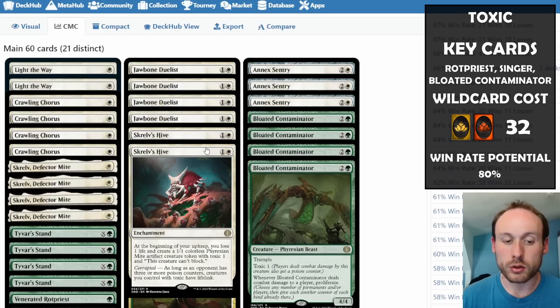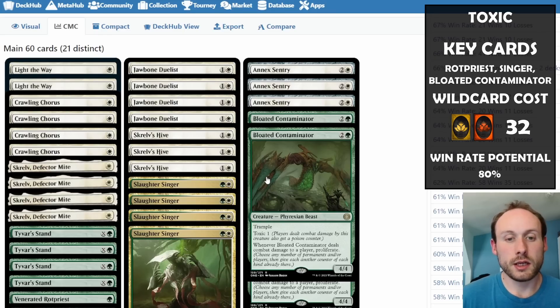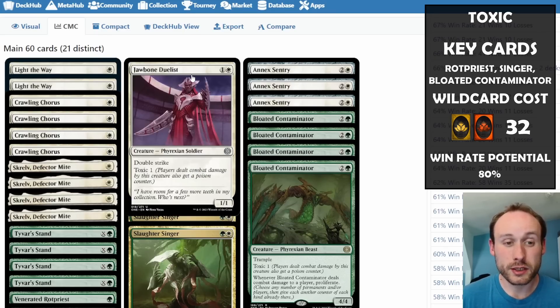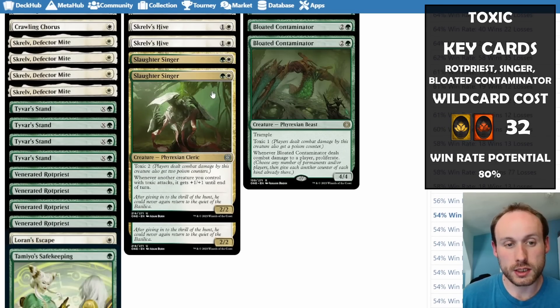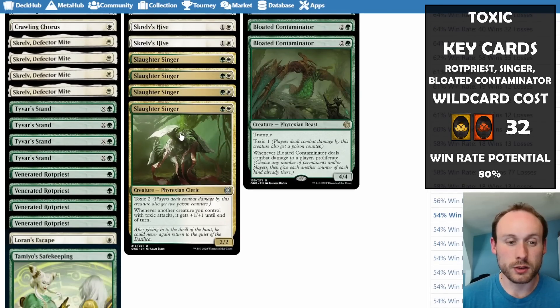That lifelink is potentially great against mono red, which usually won't block — you should be able to get three poison counters on them relatively easily. The Jawbone Duelist has double strike and toxic one, effectively dealing two poison counters when it attacks. Slaughter Singer boosts everything, giving all toxic creatures +1/+1 whenever something with toxic attacks. With four Slaughter Singers out, everything gets +4/+4 when you attack.